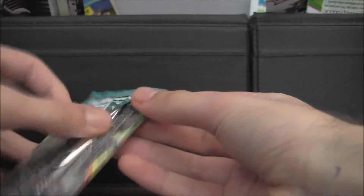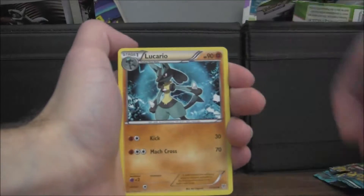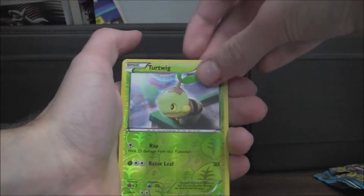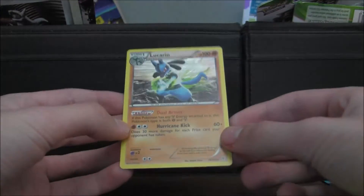All right, Plasma Storm pack here. I swear, if we get another amazing pull I will freak out. The cards are squeaky. So we got the Tauros machine — pretty good card in the TCG. Bicycle, Tauros, Squirtle, Magnemite, Turtwig, Doduo, Frivana, reverse holo Turtwig, and our rare — it's a Lucario holo. That's good. These packs are so good. I don't even have this card. Oh my god.